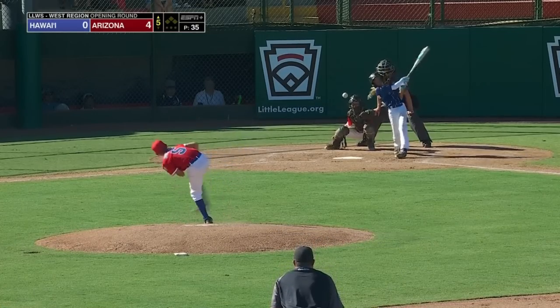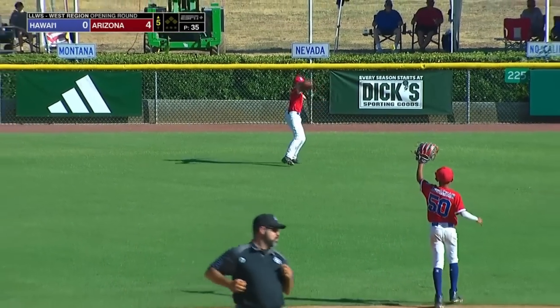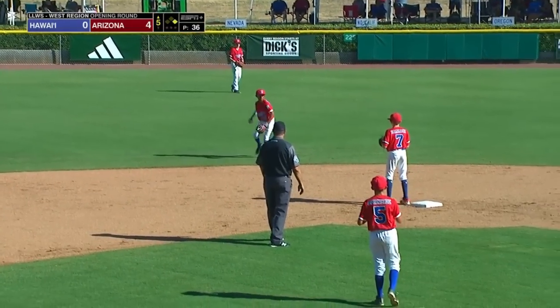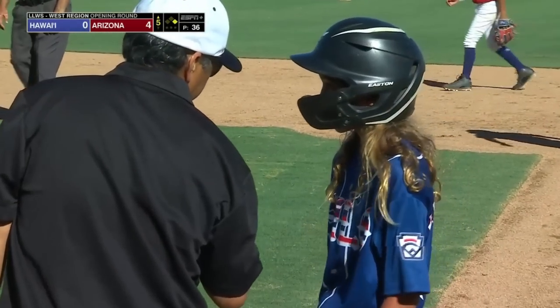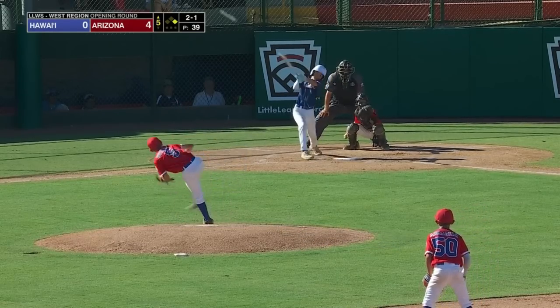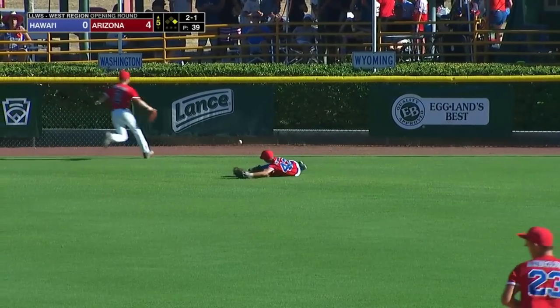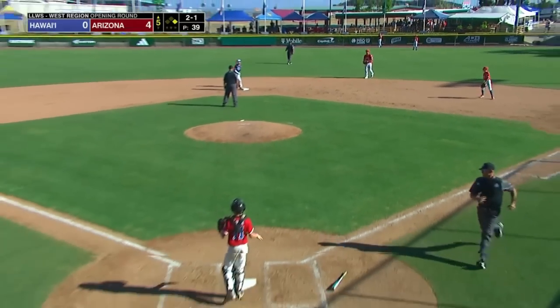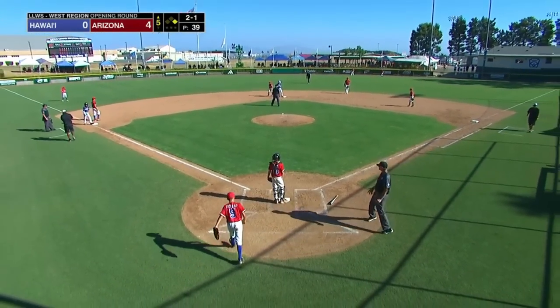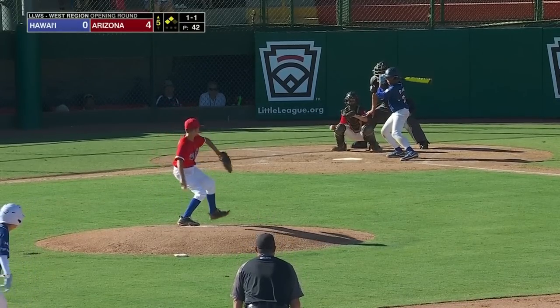The shutout so far. Top of the order, Liam Villanueva — first pitch swinging and a single to center field. That's back-to-back innings now that Hawaii has put the lead-off man aboard. Wada drives it to right — that's a rope, off the glove of Runyon, rolls past the warning track to the fence. Villanueva rounding third, going to hold on. Wada has a double. Nobody out, runners at second and third.